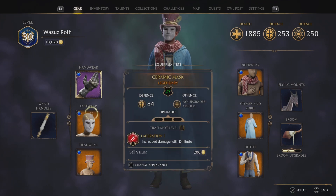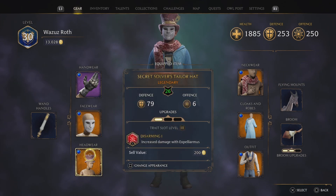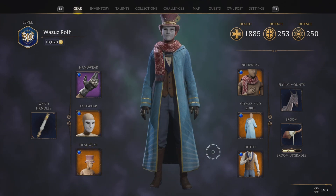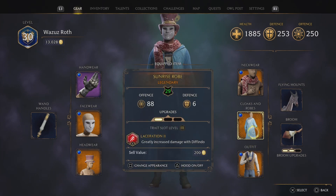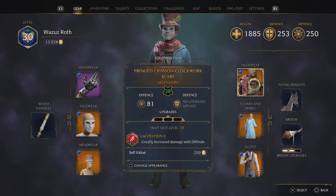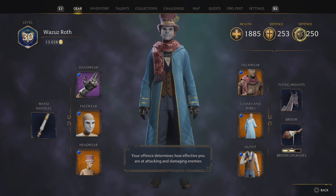Hey YouTube, it's Mike. Today I'm going to show you the best possible way I've learned how to kill Victor Rookwood. In the background you're watching me show my gear — this is level 30 gear, actually level 29 most of it, but I'm level 30. This is the best possible gear I had at the moment, and I tried to basically spec into Finto as my maximum damage spell.